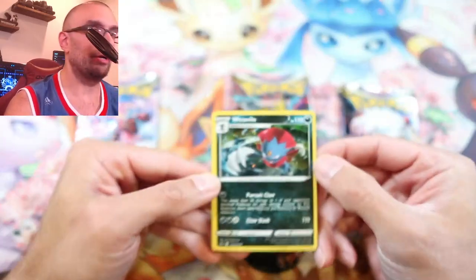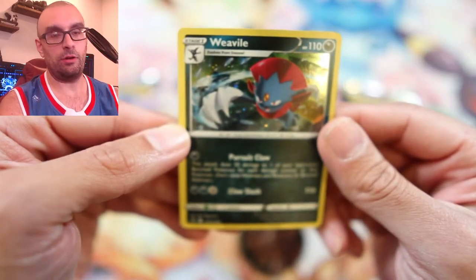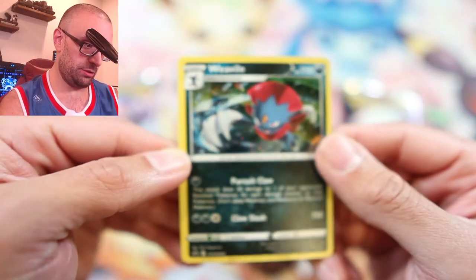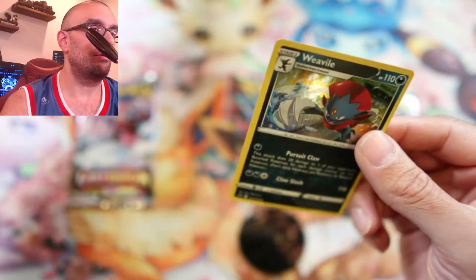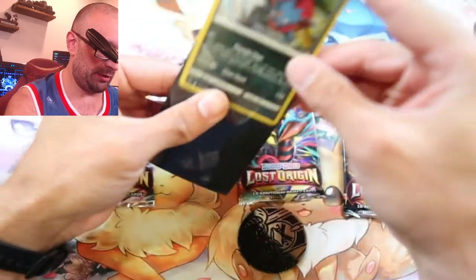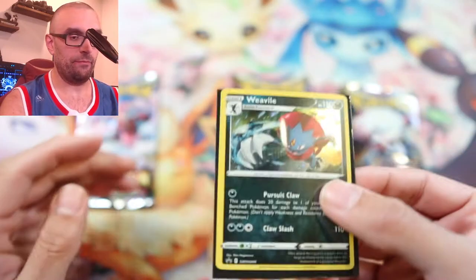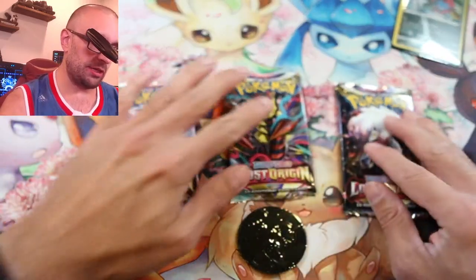So we've got a Weavile here, which is pretty cool. It has Pursuit, Claw, and Claw Slash — that's pretty cool. Obviously you know you're going to get that one in there. I'm going to go ahead and put this in a sleeve. I got my things ready this time. We'll put that aside.